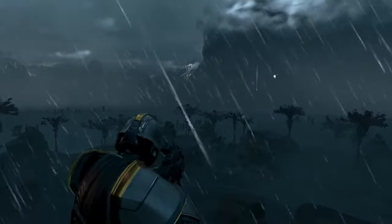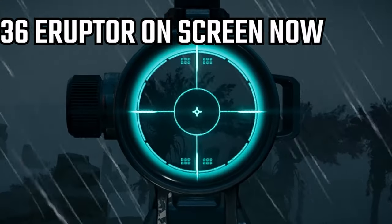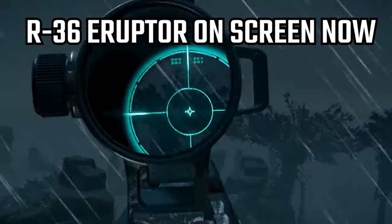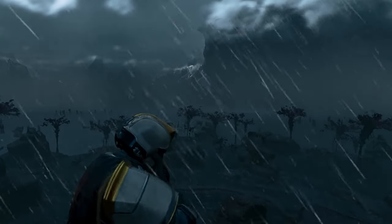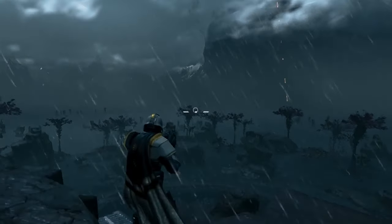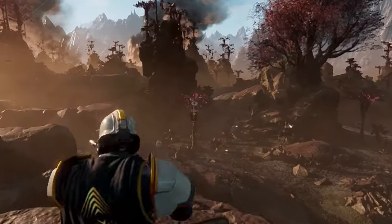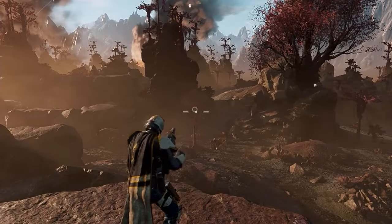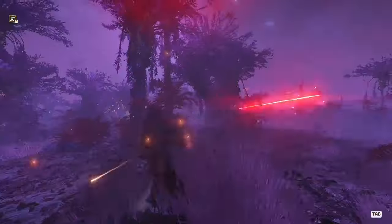The big one I want to talk about first is the R36 Eruptor. This bad boy is a grenade launcher on steroids. Community feedback on Reddit suggests this is an exceptional area-of-denial weapon — imagine flushing out entrenched bugs or vaporizing entire hordes with a single well-placed shot. The R36 Eruptor could become an essential tool for both offensive pushes and defensive choke point control.